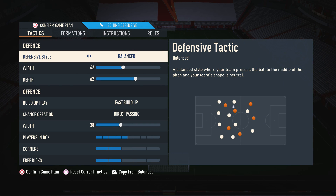Starting off with the custom tactics. For the defensive style, I like to use balance. I always use this with my formations because it gives you the most balance when you are defending. Having it on balance allows you to press when you need to, and be more conservative and drop off a bit when you also need to, so it does give you greater control of your defense.